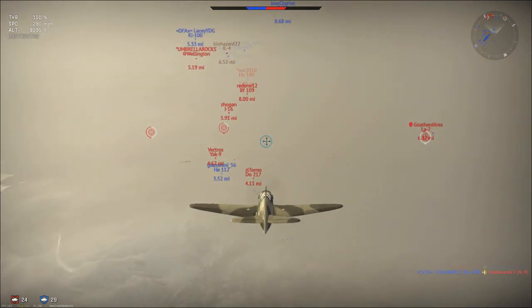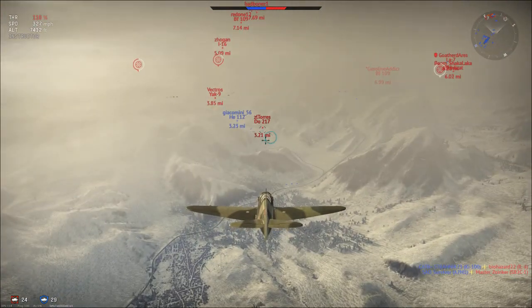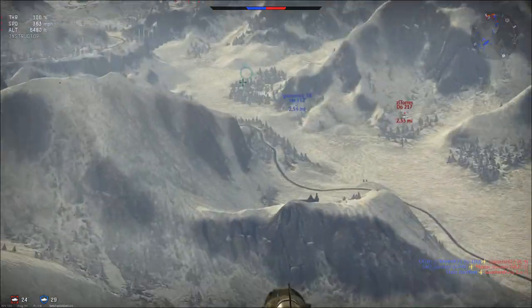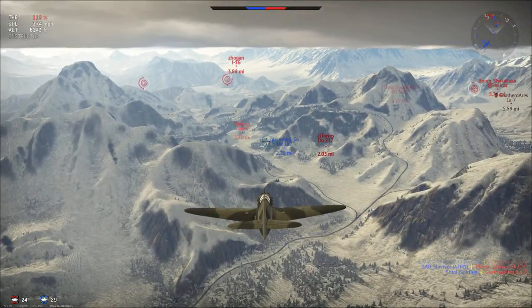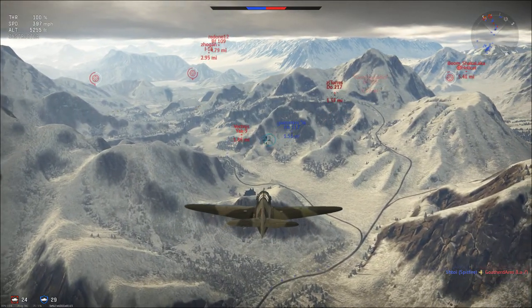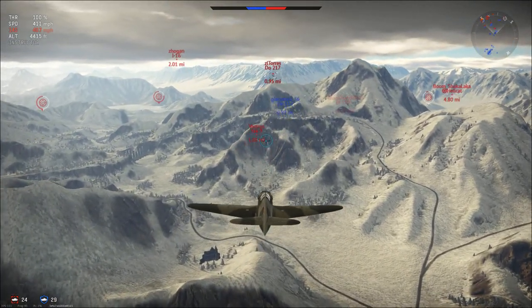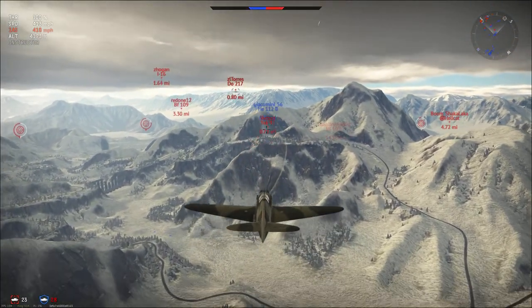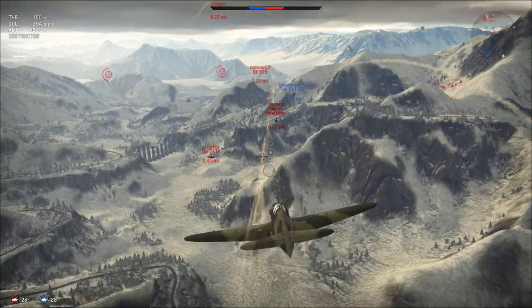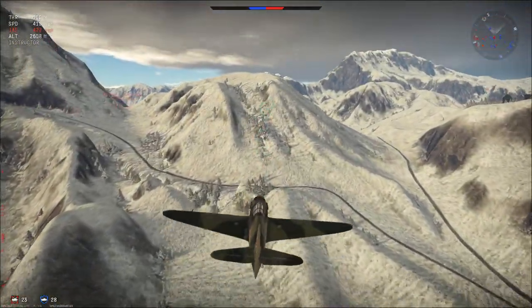We're going to have the old E-1B — he's got a lot of bad guys on him. We're going to go after this Do-217. Actually, we'll go after the Yak-9 back here to save our buddy from a painful death. His sights are very locked in on this Do-217. Make sure you guys don't tunnel vision — it's a really bad thing. Got a hit, nothing really important though.